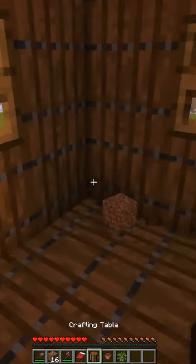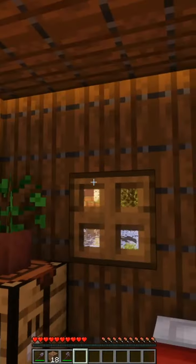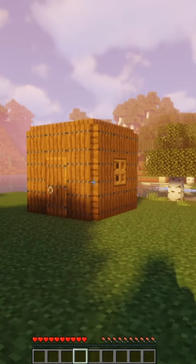Your house is now basically done! Just place in your crafting table and your bed, maybe a few decorations, and there you go! Now you've created a perfect Minecraft starter house.